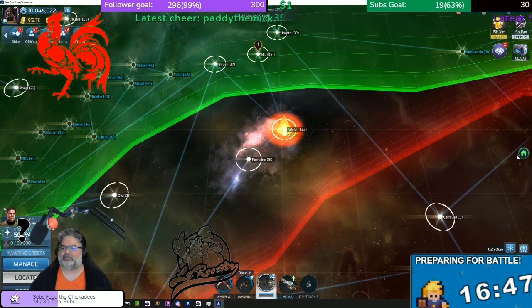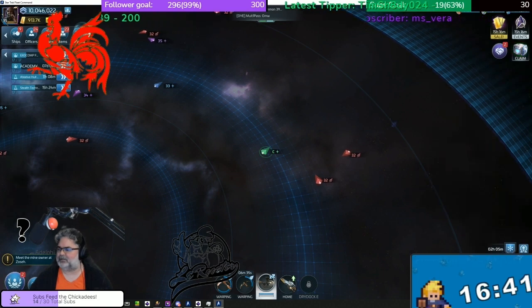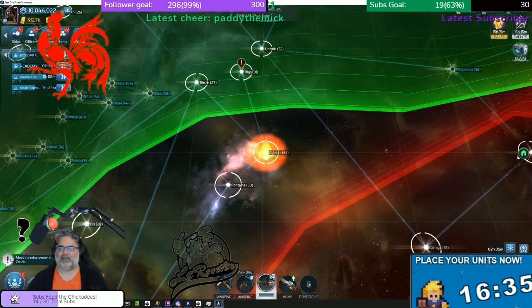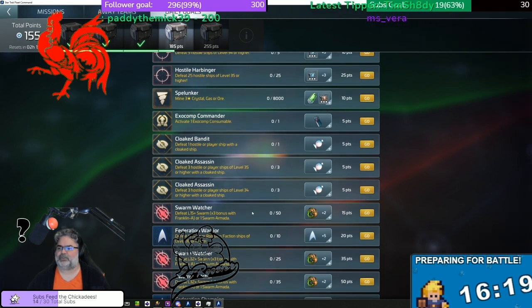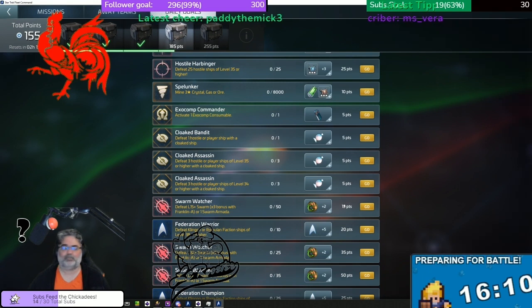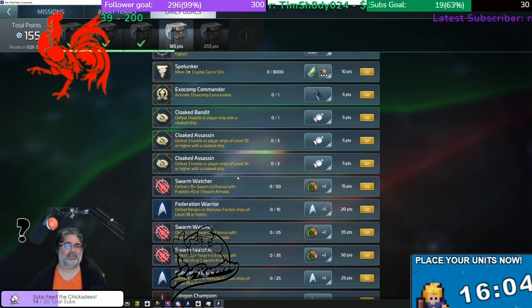I've got my Franklin - not quite maxed out - popping in here for some swarm activity today. Let's look at the dailies. I've done some daily stuff but nothing related to swarms yet. So scrolling down: I've got the Swarm Watcher, which requires killing 50 level 15 or higher swarms. You get a times-three bonus if you're using the Franklin A, or you can do one swarm armada to knock that one out. That's the 15-point one.